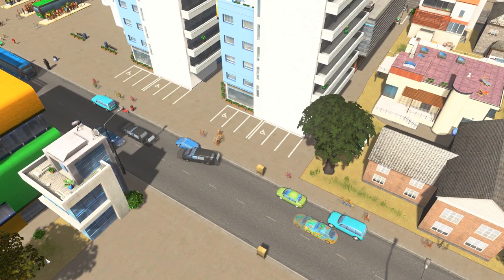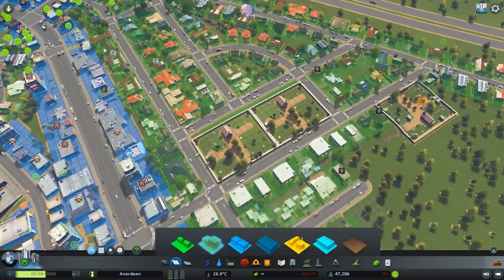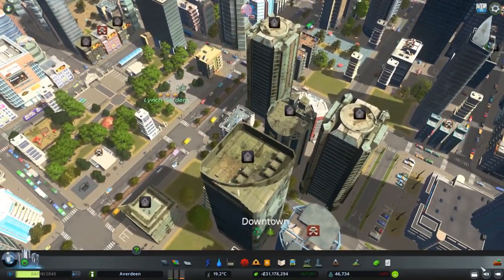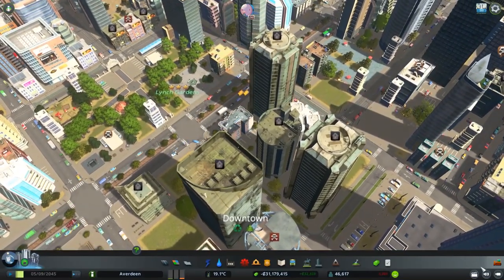They're going to be completely backed up and there won't be enough hearses available to pick up all the dead citizens. So you're going to be left with piles and piles of dead citizens all over your city. This will lead to your buildings falling into disrepair due to there being no more citizens alive in them.